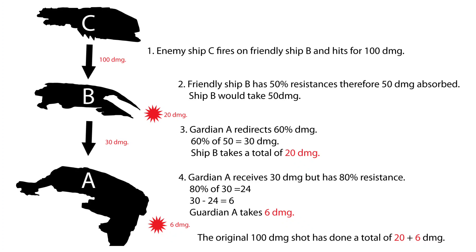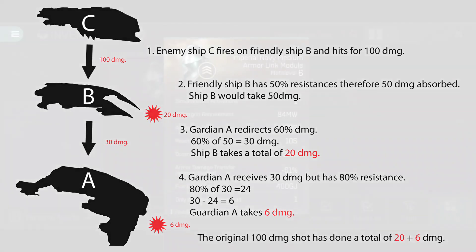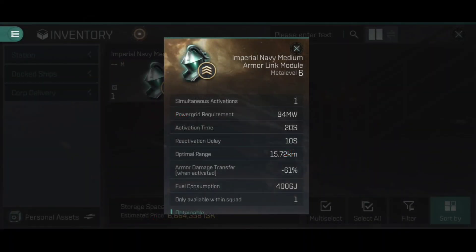Please note that it is only damage taken onto armor that is transferred. If your friendly ships are only taking damage onto their shields, none of it will be transferred through to you. Also, unlike Shield Field modules — which give their own ship a passive increase to its resistances — the Armor Link module does not apply any form of resistance benefit to the ship that has it active. You will need other modules to help increase your resistances.